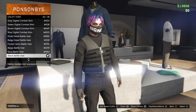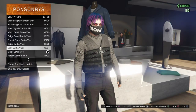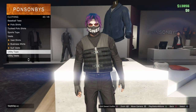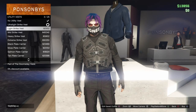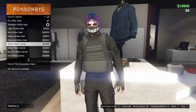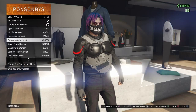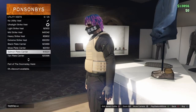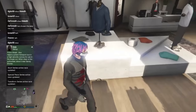Under utility tops, get the black battle vest — you can either get the gray one but I use the black one. Also go to utility vest and get the ultra light strike vest. There are more vests available, but don't get the black plate carrier one — that one doesn't look right.